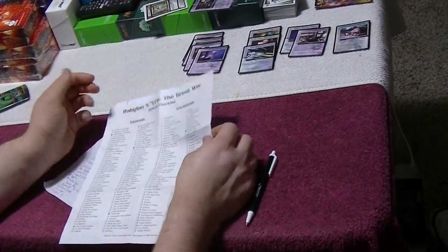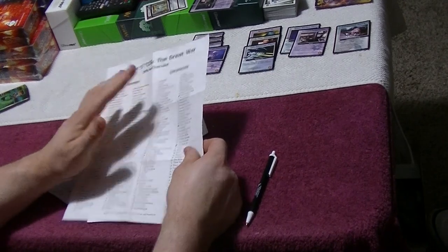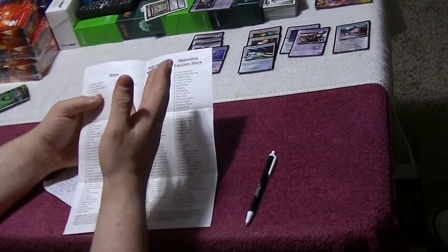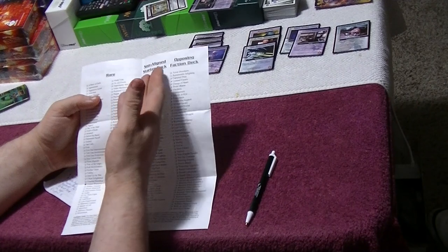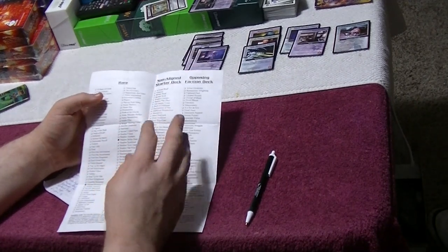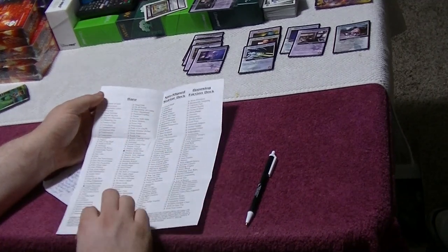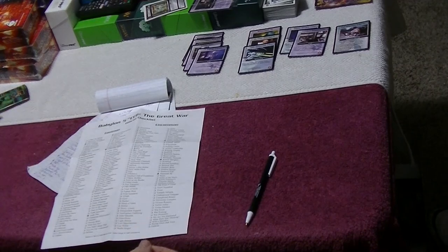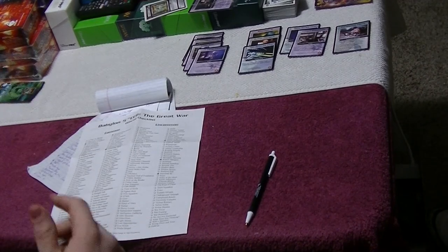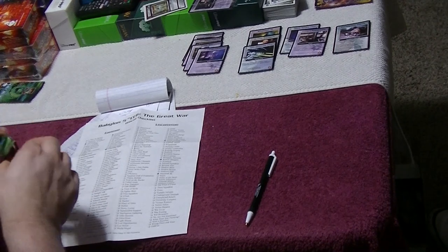I notice there are more than three sections on the checklist — commons, uncommons, rares, and also a non-aligned starter deck section and an opposing faction section. There's a possibility we may or may not get cards from those sections. We'll keep an eye open. I'm going to check in about three boosters and then just keep opening, so let's go ahead and go to the next pack.